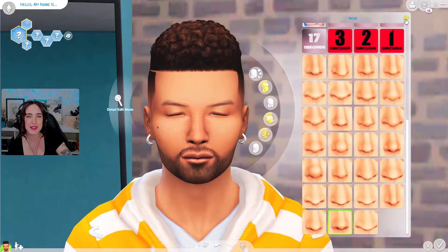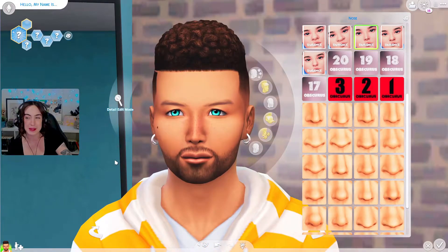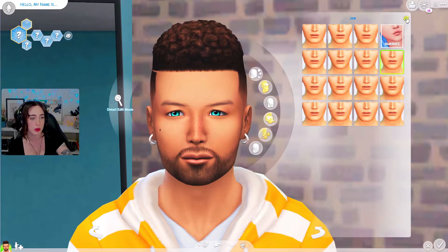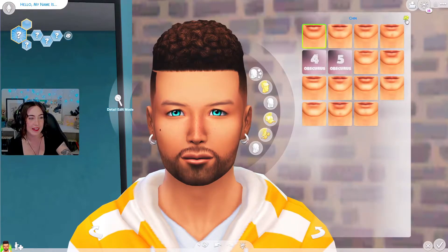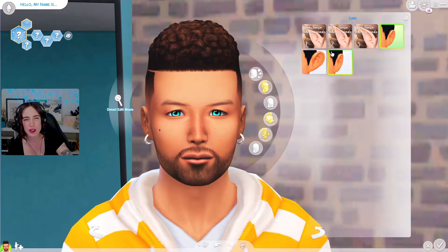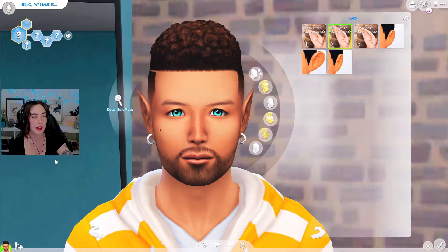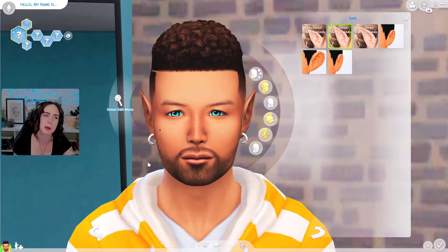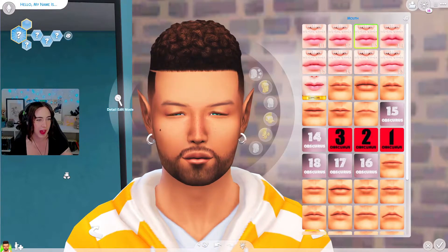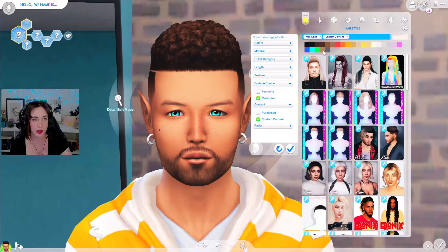One, two, three — eyebrows, not bad. Eyes, one two three. Nose — oh, that's a custom nose, it's kind of cute, very dippy and pointy, so that'll be interesting. Cheeks one two three, nice. Jaw one two three, good, I like it — his face is actually quite nice. Chin, one two three, nice. We'll randomize ears too — he got elf ears, which pretty much means our child is probably gonna end up with elf ears. Lips, one two three, cool — he's actually not that bad looking.